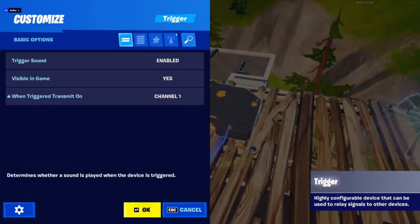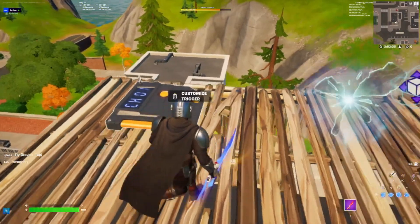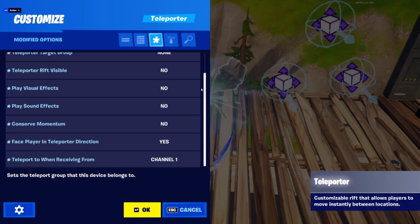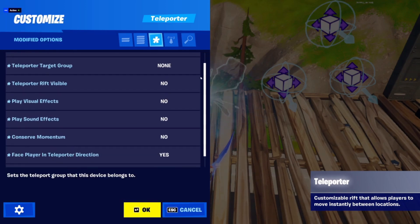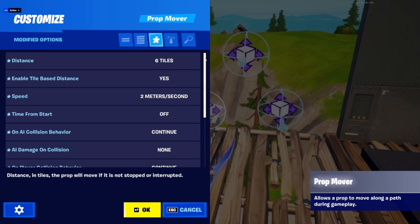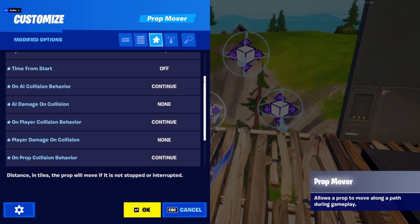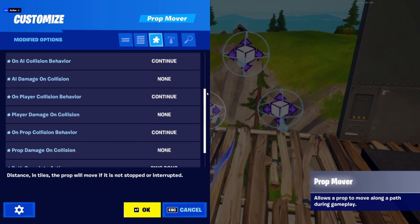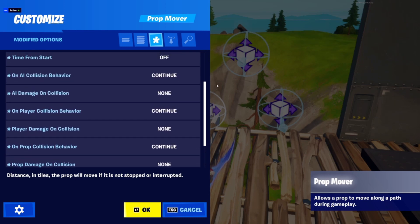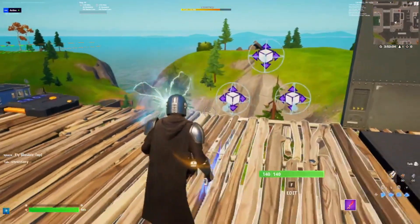So this is what you're going to need. You're going to need a trigger with these settings, and you're going to need a teleporter with these settings. And you're going to need three prop move devices, all with the same settings — and these are the settings. You can pause the video if you need to look over that again.